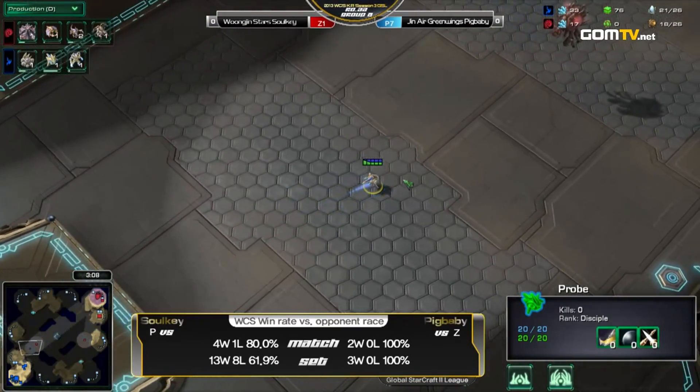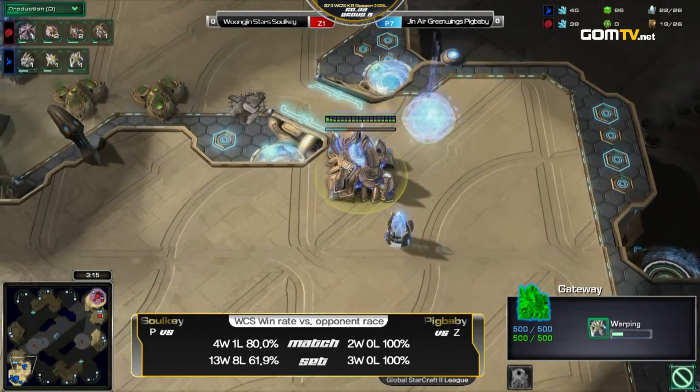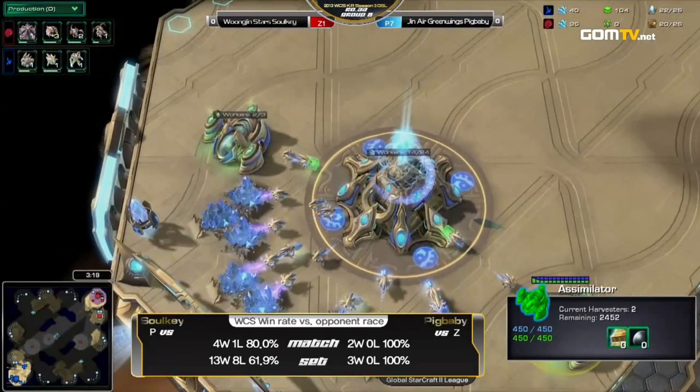Alright, so we've got Protoss. He's going ahead and walling here at the entrance. Not going for a super quick expand. Just a gateway expand off two gases.